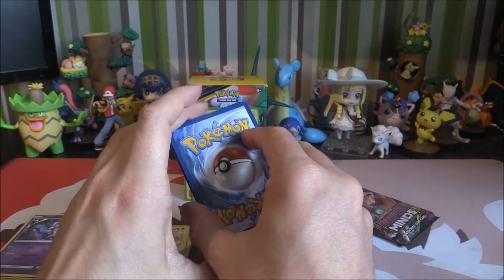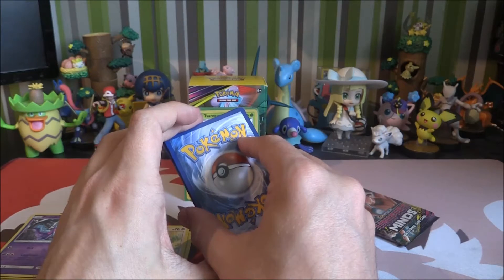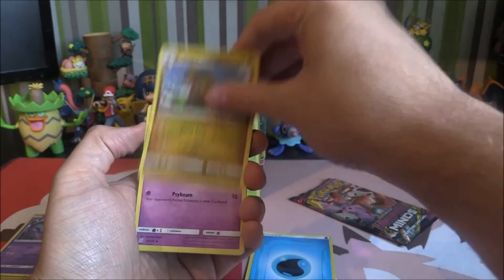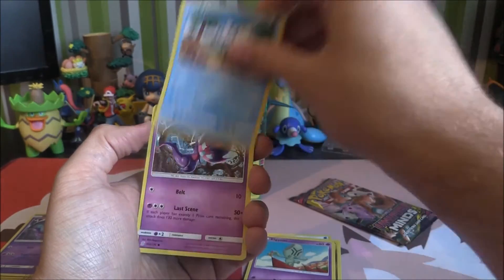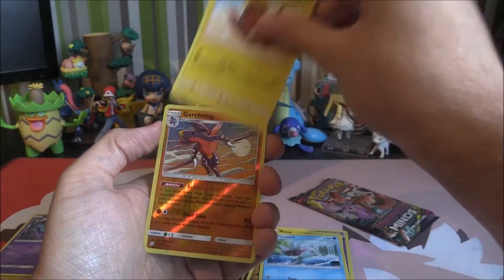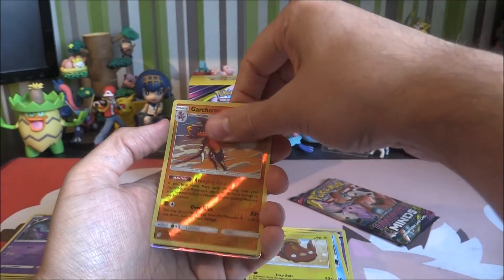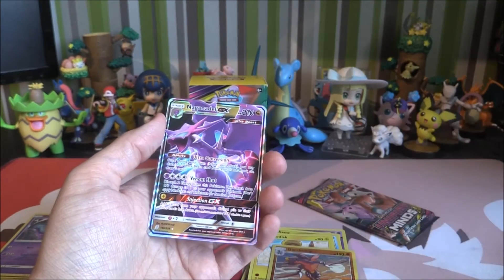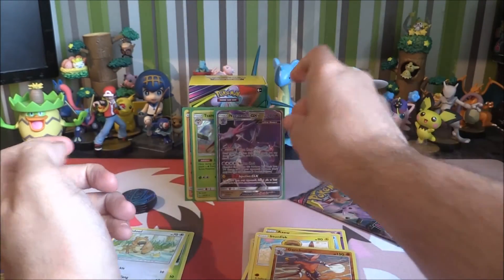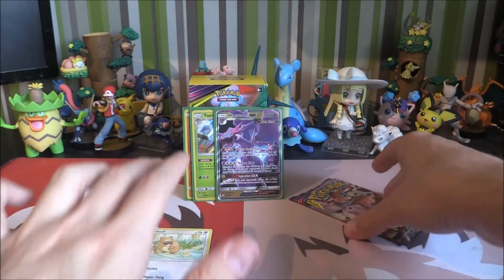Four to the front again — it's Water. So we've got Water Energy, Fraxure, Alolan Grimer, Pyukumuku, Poipole, Numel, Exeggcute, Finneon, Stunfisk. We've got a Garchomp as the Reverse Holo Rare. We've got a Naganadel GX as well — so a holo and a GX! That is pretty cool, plus a reverse holo as well. Bonus.